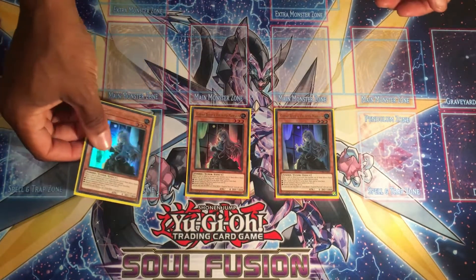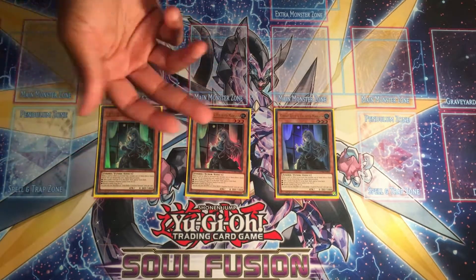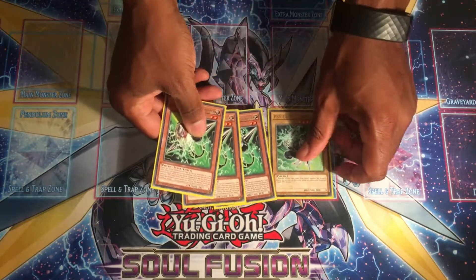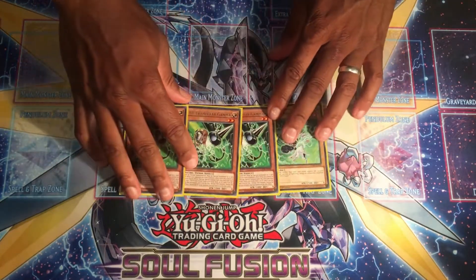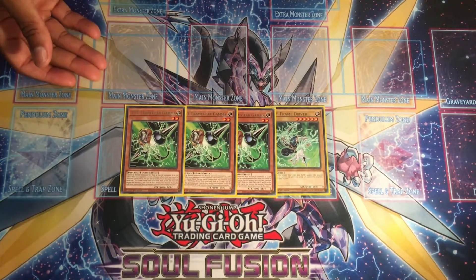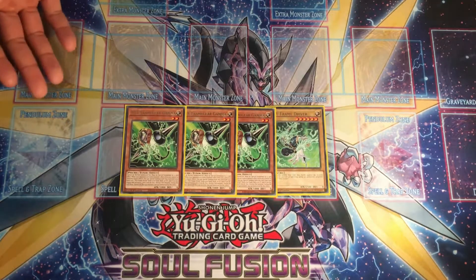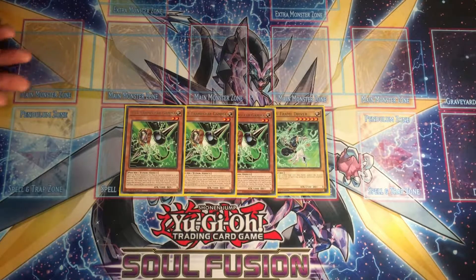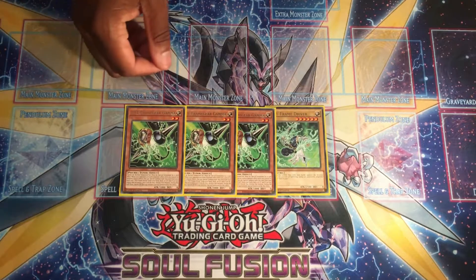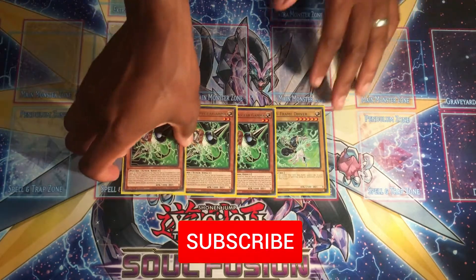I'm running triple Ghost Belle and Haunted Mansion, which has seen a lot more play recently mainly because of the resurgence of Sky Striker. I've also gone with the Cyphering package — three Gamma and one Driver — mainly because you do a lot of searching and sending to the graveyard. Before you get monsters on field you're likely to run into an Ash Blossom, so Gamma is a nice bit of protection, and you can rip a card with Cyphering Lord Omega.